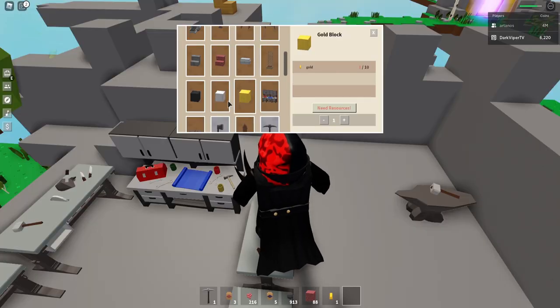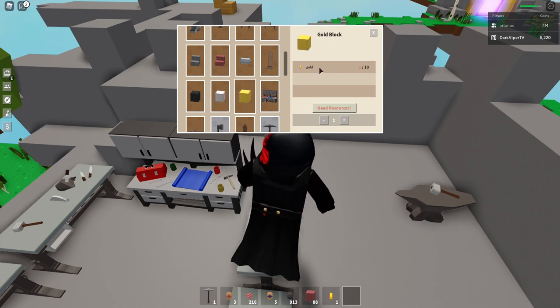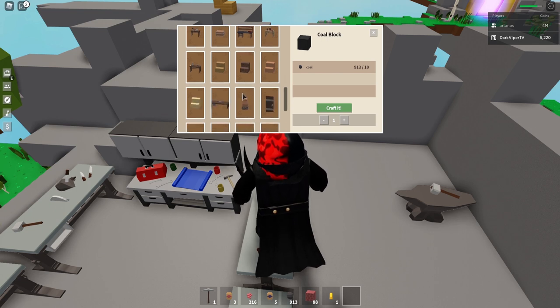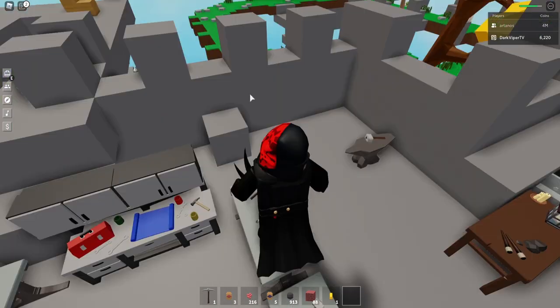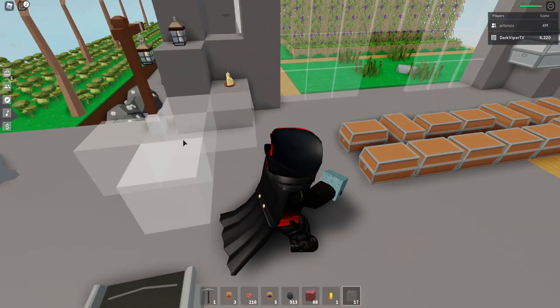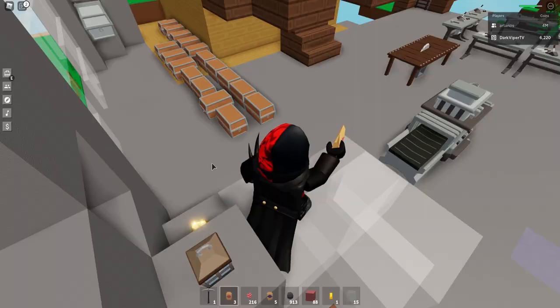On top of that we do have some other stuff — like gold blocks, iron blocks, all that kind of fun stuff. It just requires a certain quantity: this requires 10 bars, this requires 10 bars, this requires 10 bars. And then we also have glass blocks, which you can't craft — you have to buy them. But I have some in my inventory. This is a glass block — now you can finally make a cool floor made of glass. Kind of neat.